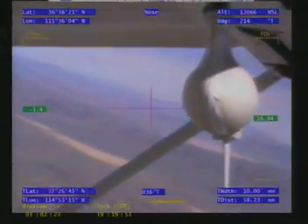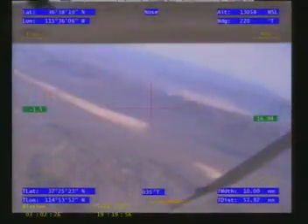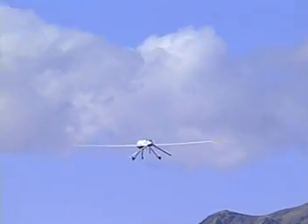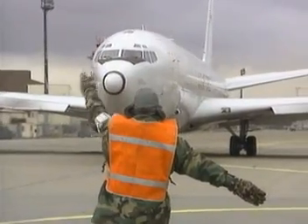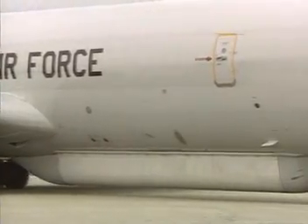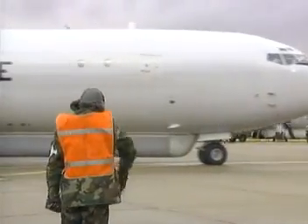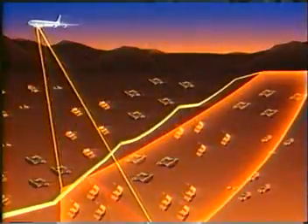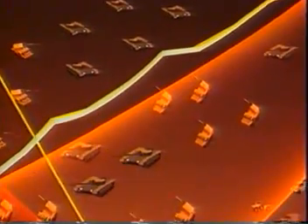Using electro-optical infrared sophisticated radar sensors, the Predator improves the commander's situational awareness while minimizing risk to human life. The Joint Surveillance Target Attack Radar System, or JSTARS, proved its utility in the Gulf War, detecting the movement of Iraqi formations. For today's scenario, the JSTARS has used its moving target indicator and synthetic aperture radar to detect a column of armored vehicles moving to engage joint forces. The Joint Force commander orders the column stopped.